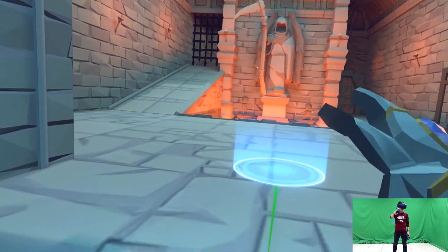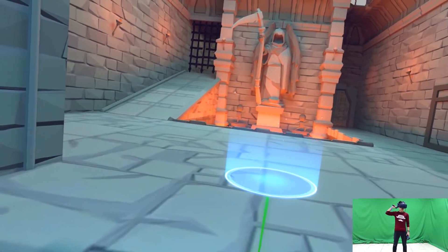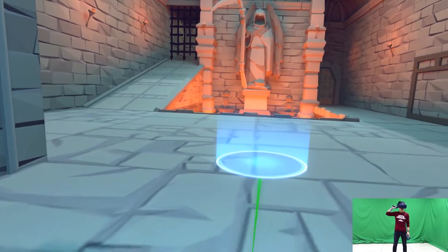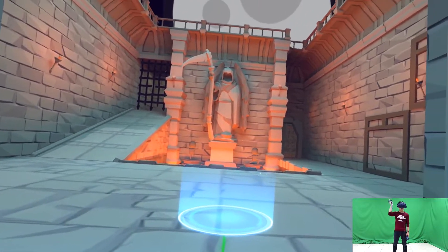One more time: scratch the hand, pass over your shoulder, make sure it is behind your body, then hold the grip button and draw it out.